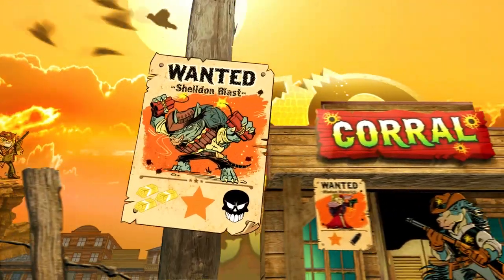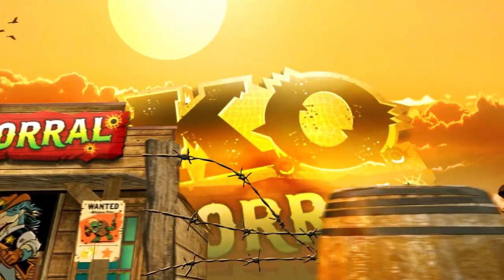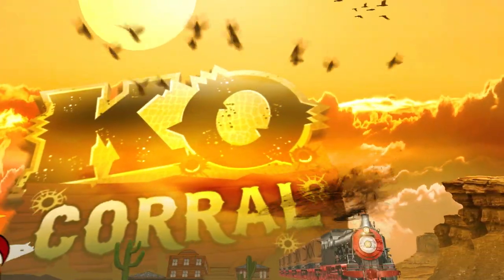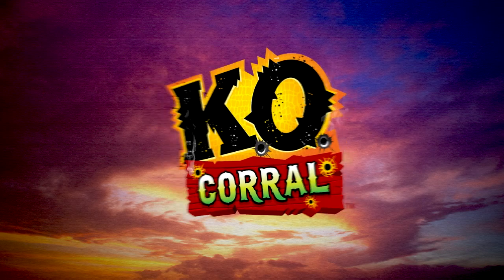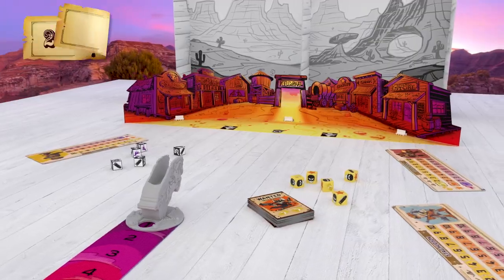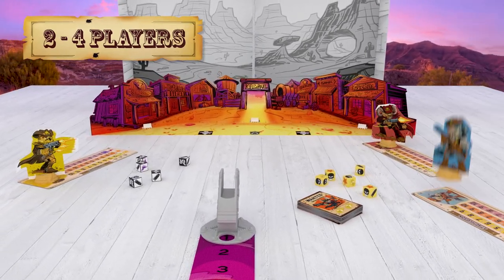Howdy, partner! Welcome to the K.O. Corral! This town has been overrun by the legendary outlaws. It's up to you to stop it. Now, grab a bounty hunter and a player board and some tokens.